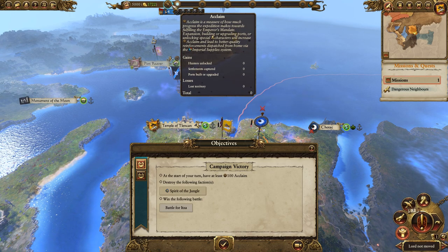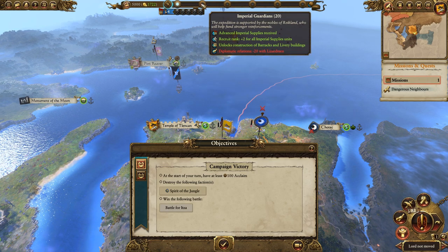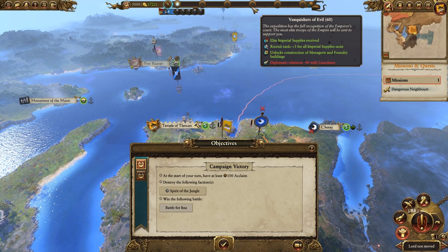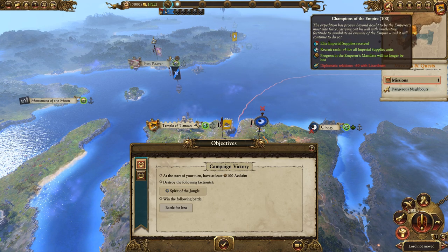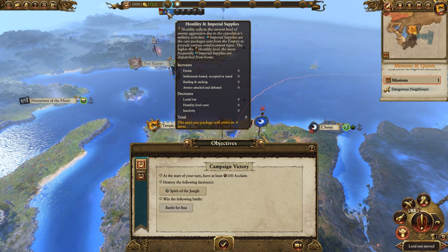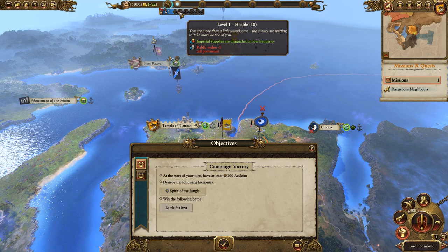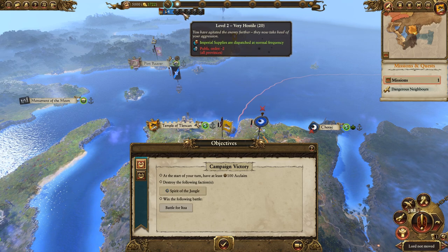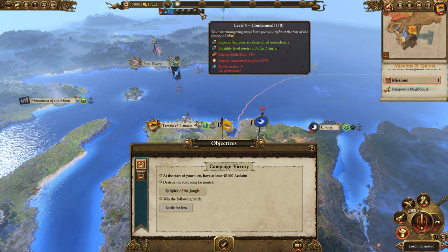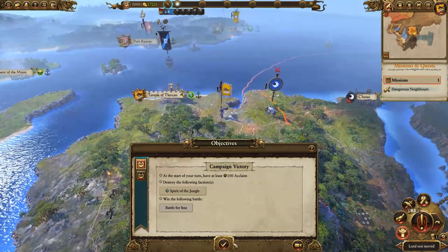We need to get Acclaim to 100 to beat the campaign. The other metric is Hostility - in four turns we're getting our first reinforcement care package. At level one hostility we get more stuff, but public order starts to hurt because the locals are being attacked. It gets worse over time: public order decreases, enemy leadership gets buffed, and enemy weapon strength goes up. But we get juicy reinforcements. The enemy gets stronger while we get more stuff - it becomes an escalation battle, which is very neat.